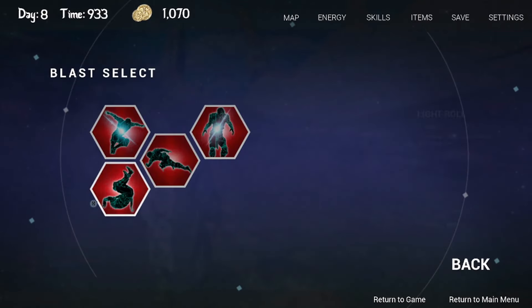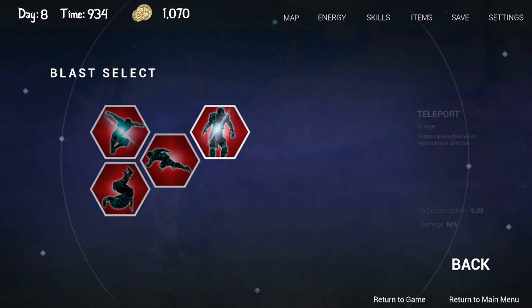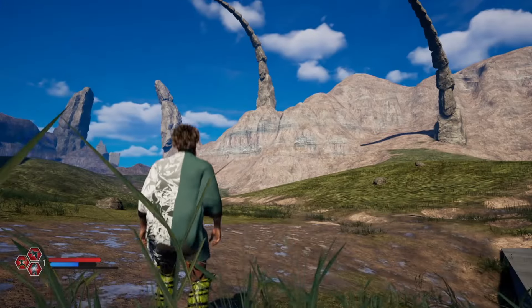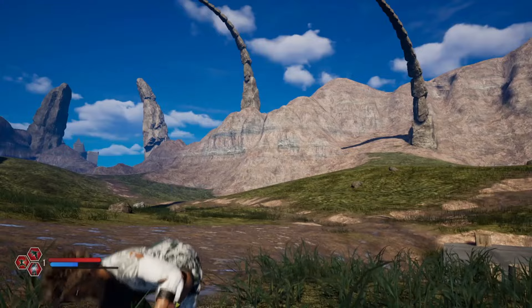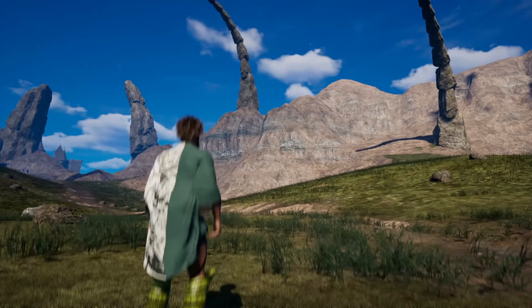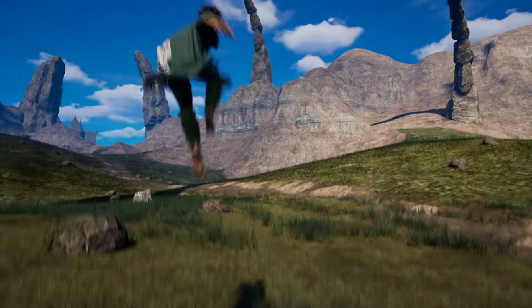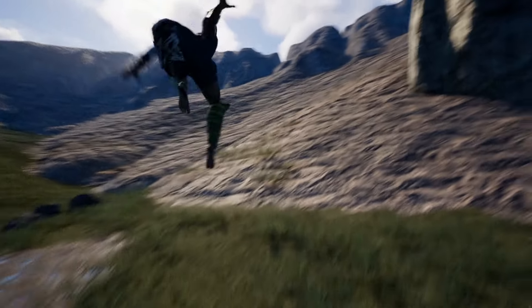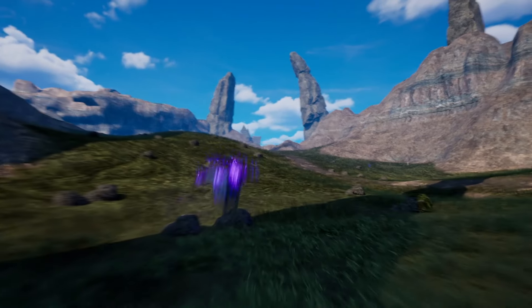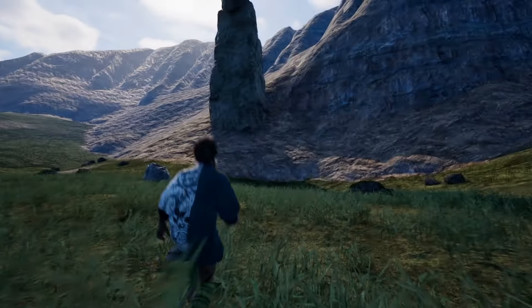Lastly, we have the Teleport ability. It says you will teleport in the direction your camera is facing, so you could potentially look backwards and teleport that way. You can do something like a super jump — that didn't work out how I wanted it — but you can spam it and quickly switch directions. It seems kind of cool.